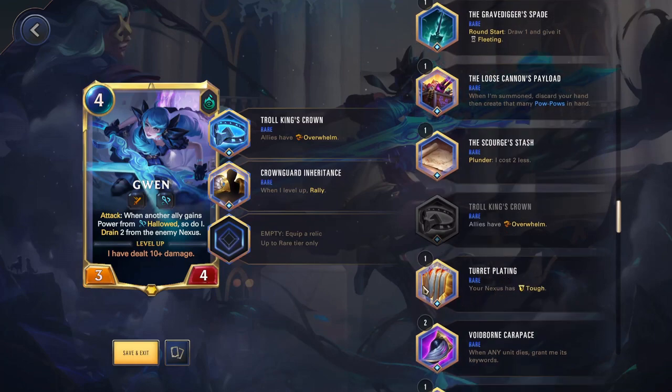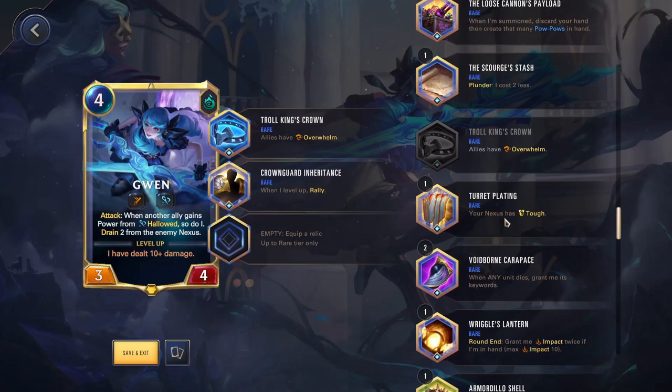Turret Plating — your nexus has Tough. This would potentially be good for Gnar, where you're often damaging your own nexus with things like the Tusk Speaker. It can be fine if you think your nexus needs more survivability. In most cases though, you're just going to want to destroy the enemy nexus faster.